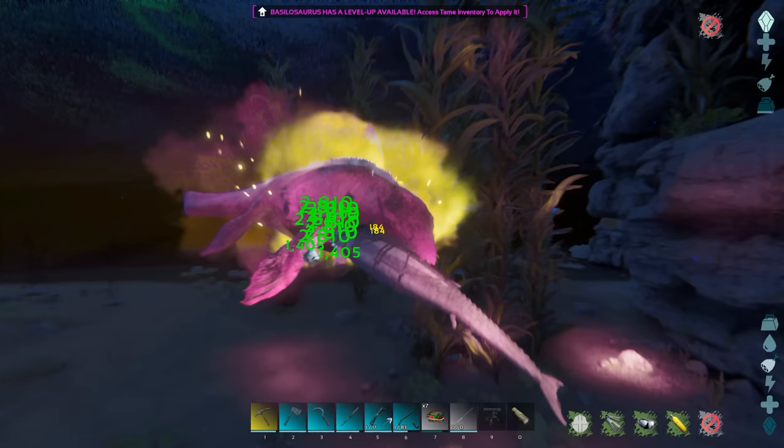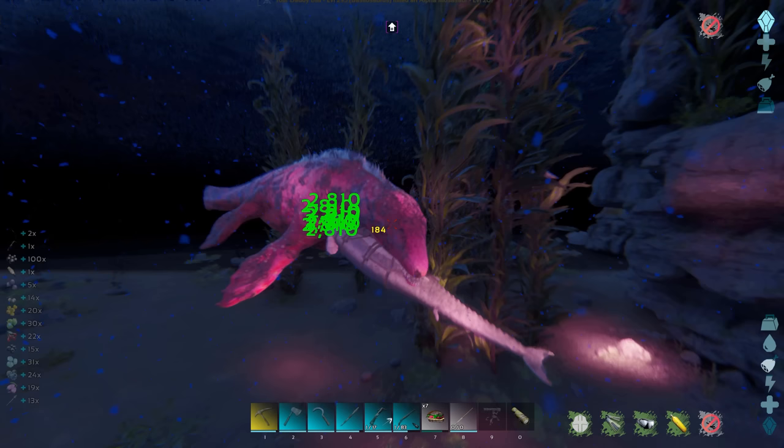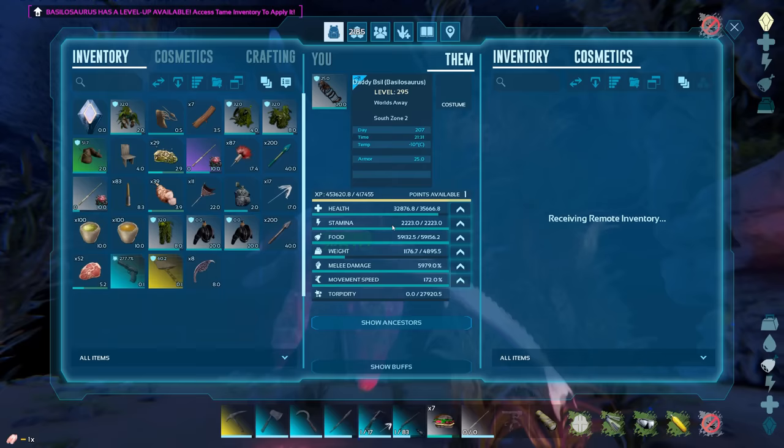Fishing works like this: the level of the rod with its effectiveness, times the size of the fish, equals the level of loot and blueprints. If you have an ascendant rod with loads of effectiveness, even catching small fish will yield decent blueprints.